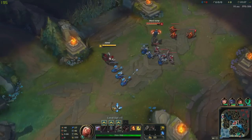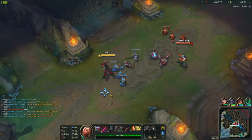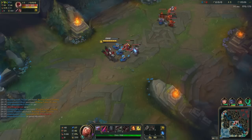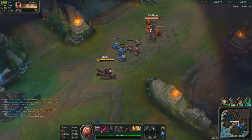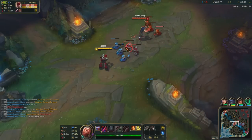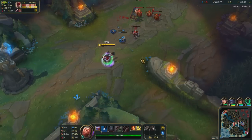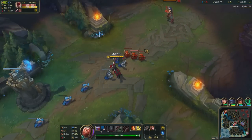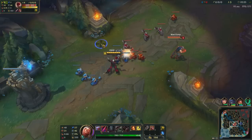It looks like we're up against a Lee Sin — interesting. Let's put up our Q first and see if we can get a decent trade. Actually I don't think I should auto attack him — I'll probably get chunked down by these minions. I should focus on pushing. He's shoving too, my tower is not good. Thank goodness that wave just came.